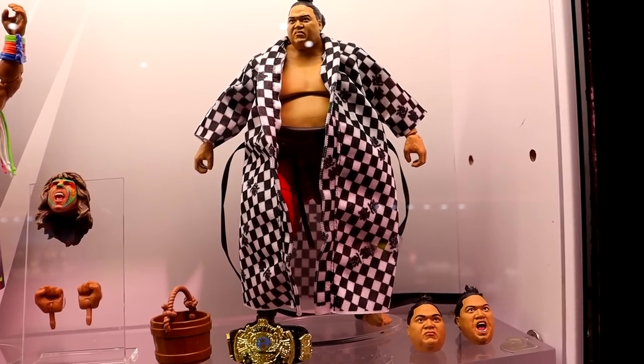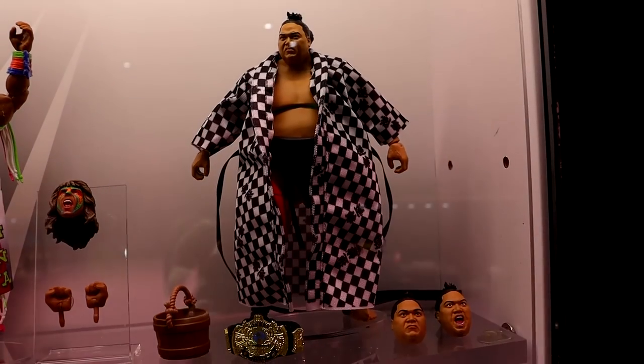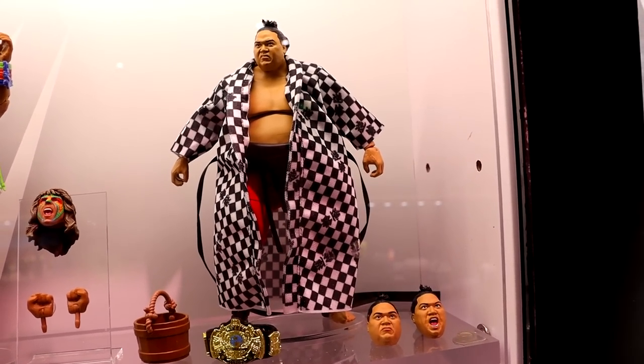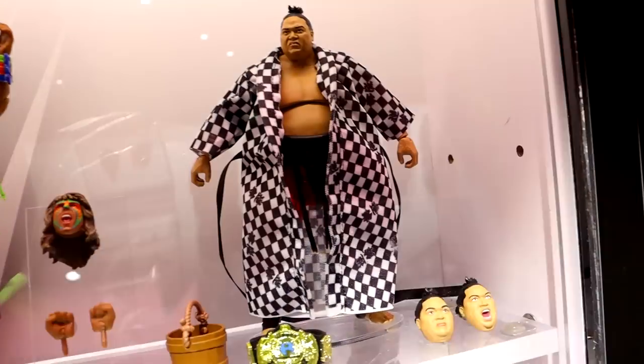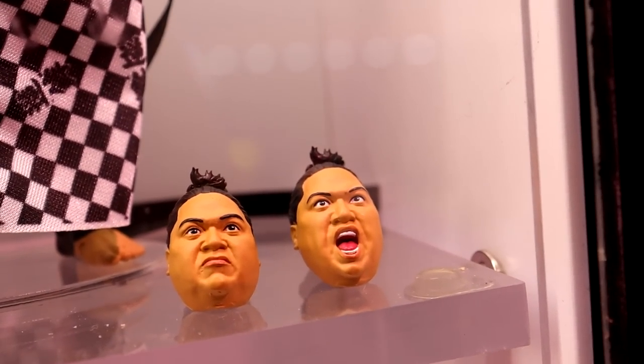To start out first, we do have the Legends Target exclusive Ultimate Edition Yokozuna — not a guy that I would have expected to get in the Ultimate Edition line. We do have him here, and there's also a Chase version that will feature a white lace wrap instead of the black. We did see render images of this. He does have interchangeable heads, and he does come with the world title. These are hand-painted prototypes as well.